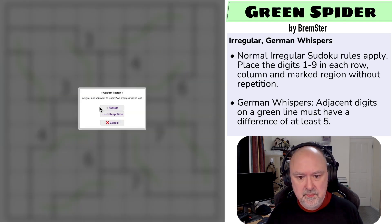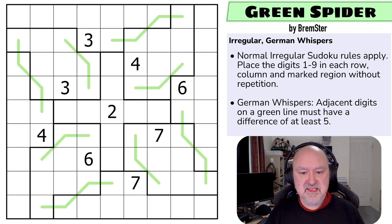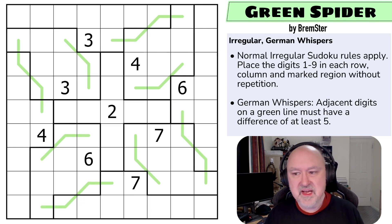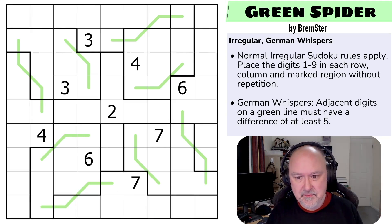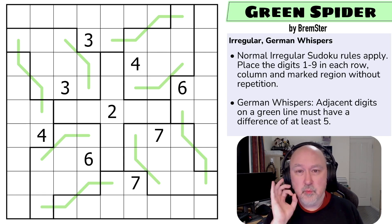I'm going to restart the puzzle to restart my timer. Let's give this a shot. You can see why we called it Green Spider — it's got eight legs and then there's the body of digits in the middle. We really thought this one came out well. So of course we're starting with the same sort of irregular deduction, but we need to understand something about German Whispers first.